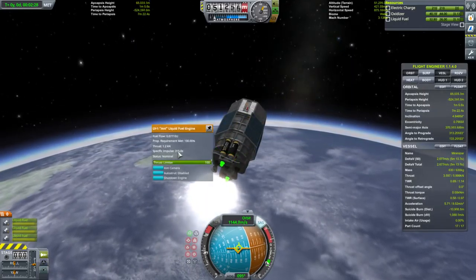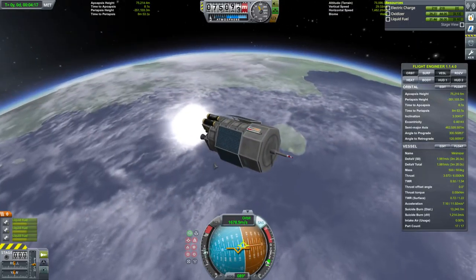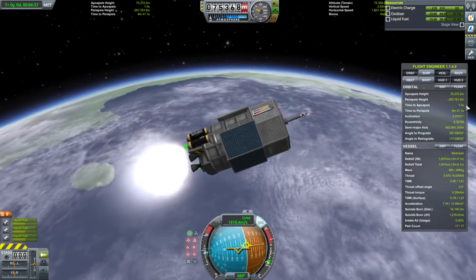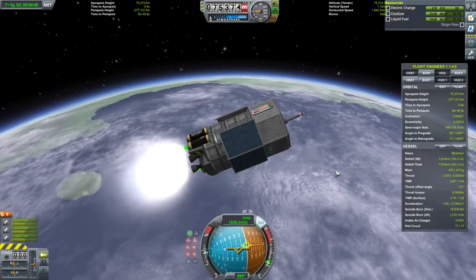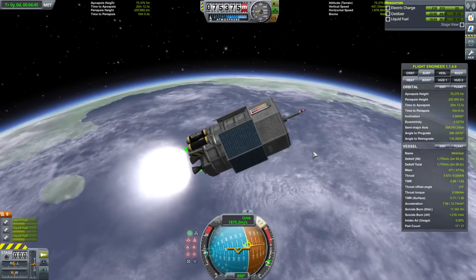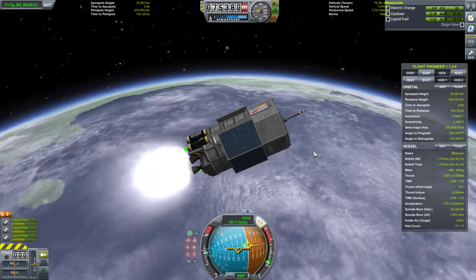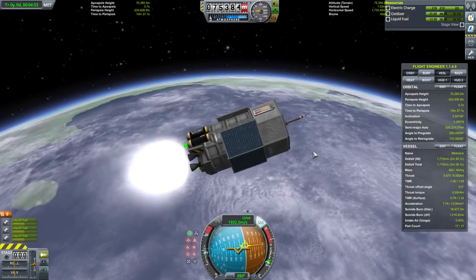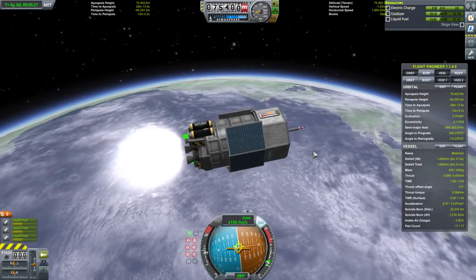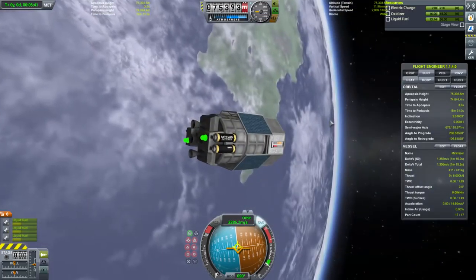These also have pretty decent ISP — 315 there. With this rocket, you can do a continuous burn to orbit. What you'll see here is our time to apoapsis approaching zero, and then what I'm going to do is try and keep our vertical speed close to zero. If I pitch up, you'll see the time to apoapsis going to some nonzero value again, and then I pitch down to reduce it. That way I know I'm keeping my vertical speed close to zero, just staying at apoapsis. That's enough — we have 75 by 74 on the continuous burn.